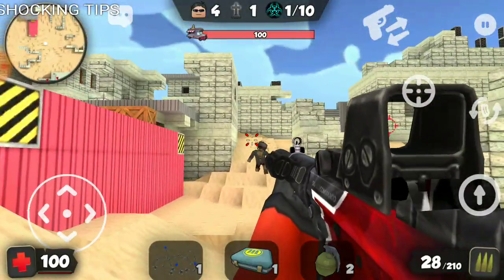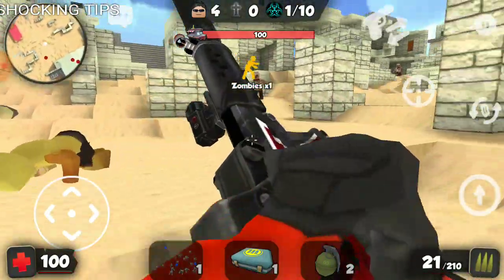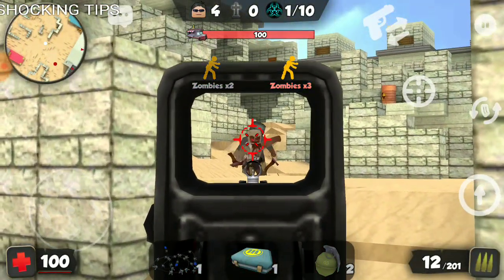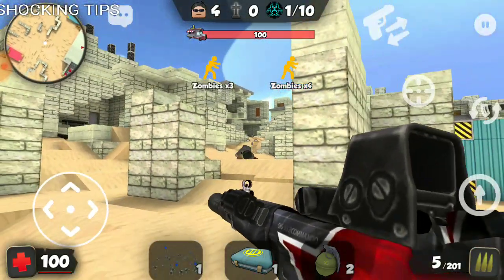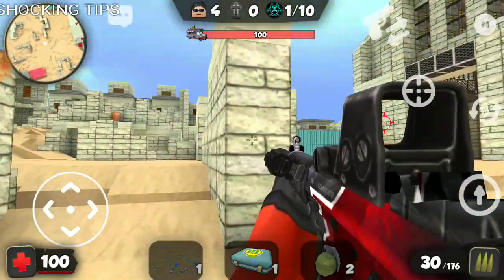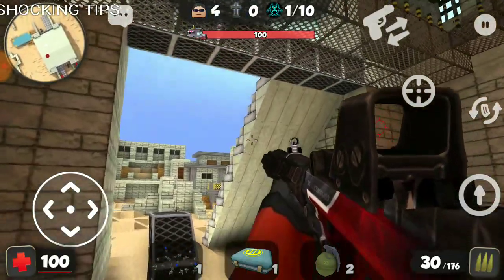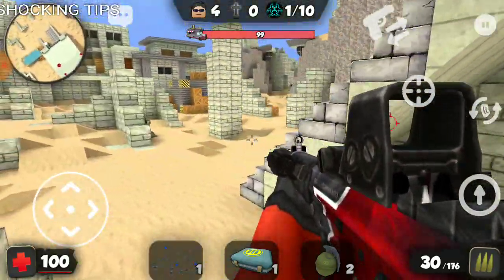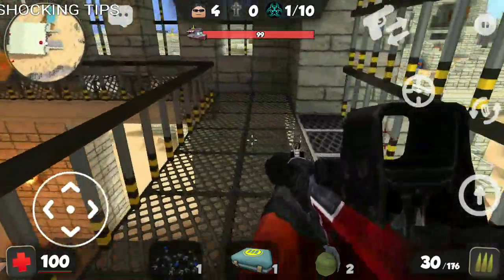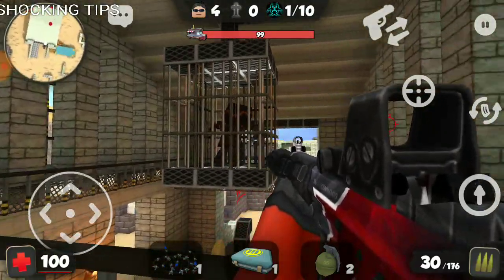Wow, I did not notice any of this in the past. This is my first time reviewing zombie mode after the update, so if they've added any modifications, this is the first time I'm seeing them. As you can see, the Sig is performing pretty nicely against these zombies — really quite accurate and performing quite well. I actually quite like this map; it looks really nice. We've got high vantage points where we can see the zombies coming from.